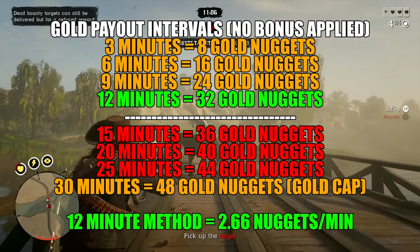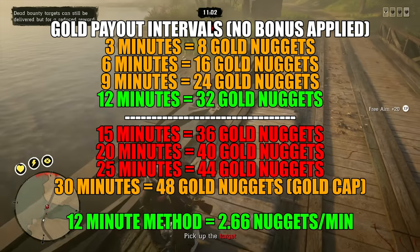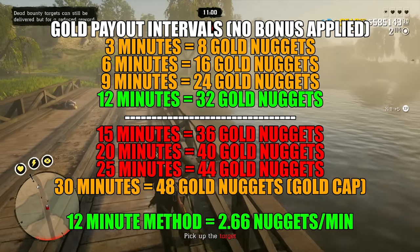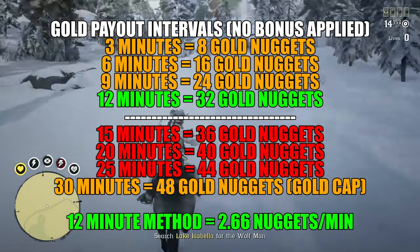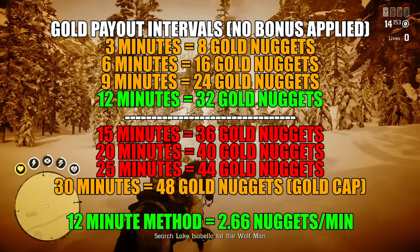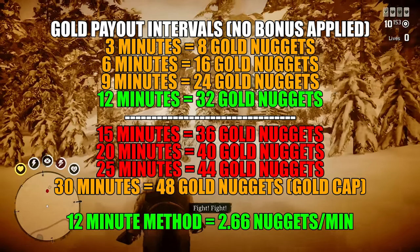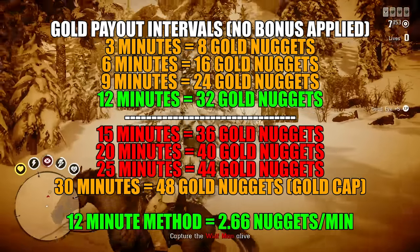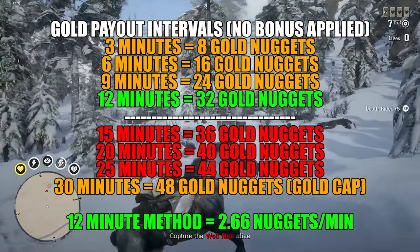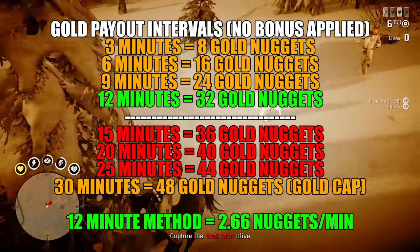Gold is awarded in increments for every three minutes spent on a mission, with the most efficient time frame being 12 minutes. Beyond that, the interval between gold payouts increases and the amount awarded per interval decreases, making longer missions less efficient. For example, you can earn 32 gold nuggets by spending 12 minutes on a mission, while waiting 30 minutes would earn you 48 gold nuggets. However, if you complete two 12-minute missions in 24 minutes, that yields 64 gold nuggets — and adding a brief 3-minute mission gives you 72 gold nuggets in the same time as one 30-minute mission. You're making a lot more by spending 12 minutes on a mission over time.